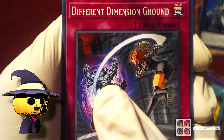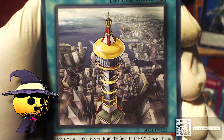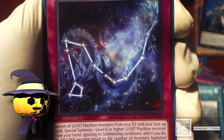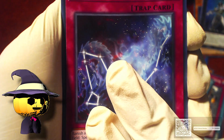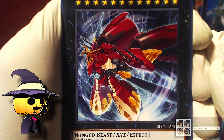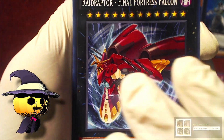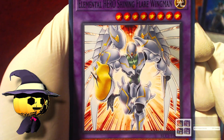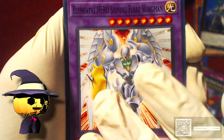Different Dimension Ground — 'any monster sent to the graveyard is banished for the turn.' Kyoutou Waterfront — nice, more Kaiju support. Born from Draconis. Galaxy Raptor. Final Fortress Falcon. I think we've already seen all those special cards. And Elemental Hero Shining Flare Wingman — yeah, that's the last one for this pack.